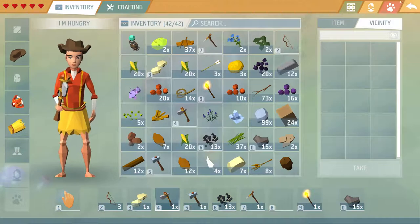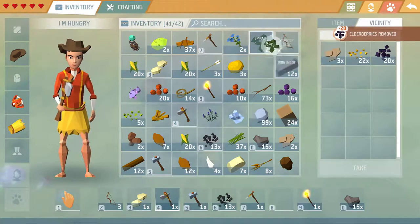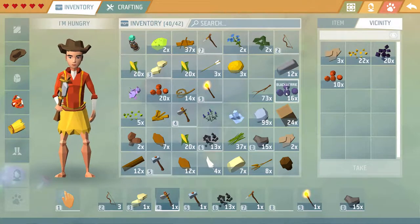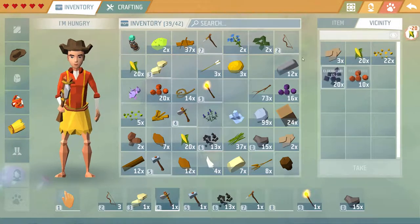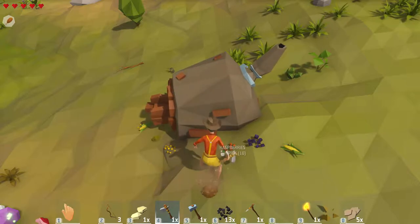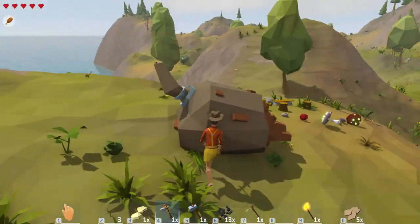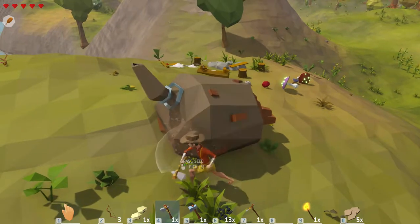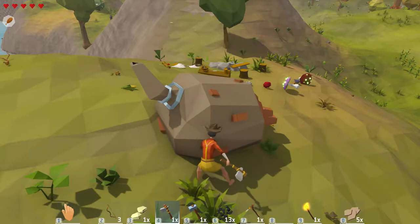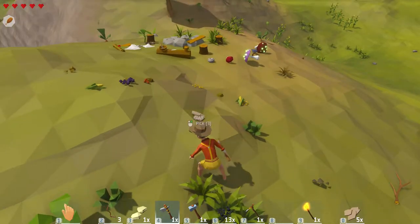Need to make space again. I saw a codex earlier — how do we get to the codex? Keep the spinach, yes, drop the raspberries. I'm destroying the raspberries — I love raspberries. Stone deposits — so we have to go to the mountains to get stone chunks. Okay.